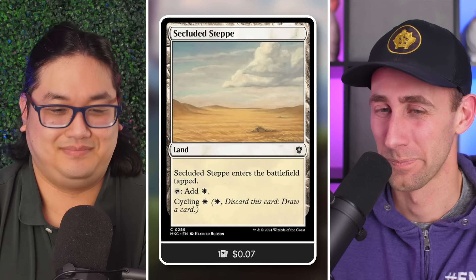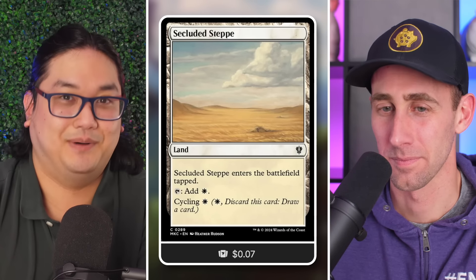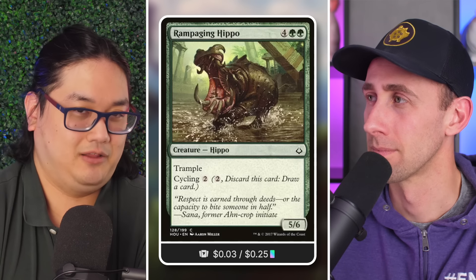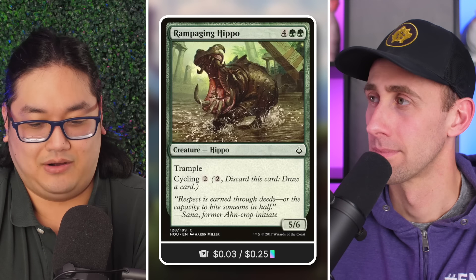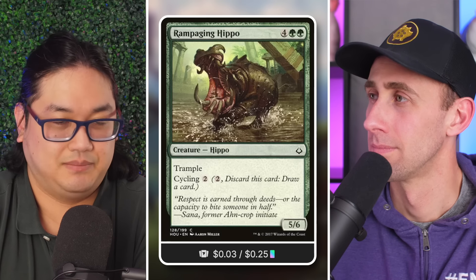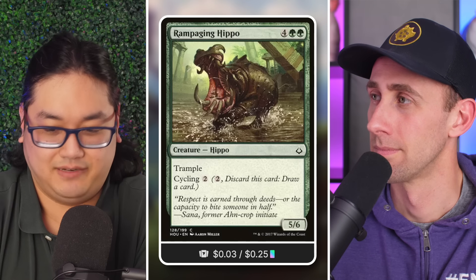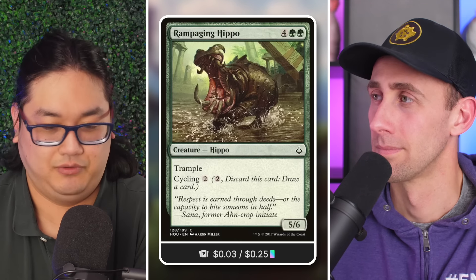Your typical cycling card is Rampaging Hippo — a six-drop, four green, a five-six with trample that has cycling two colorless. You discard it for two mana and draw a card. On its own that's not super great — it's not going to pair up well against anything else at a similar mana cost in commander.